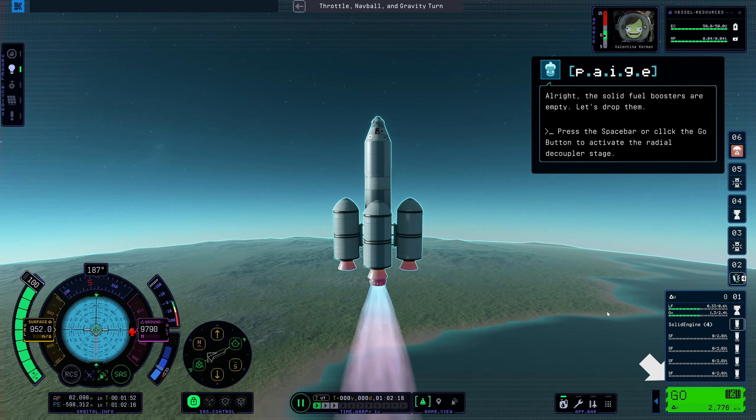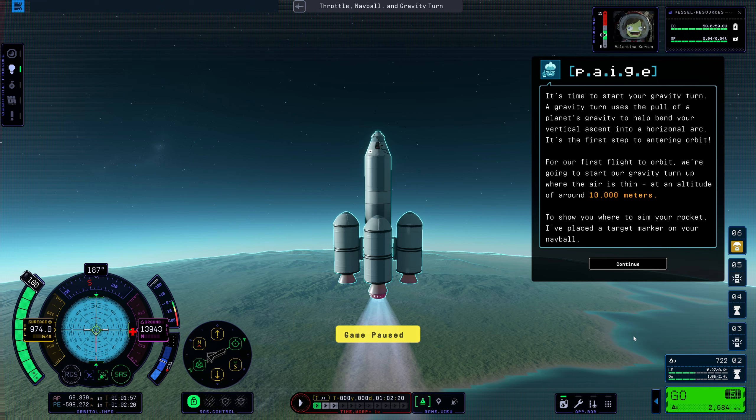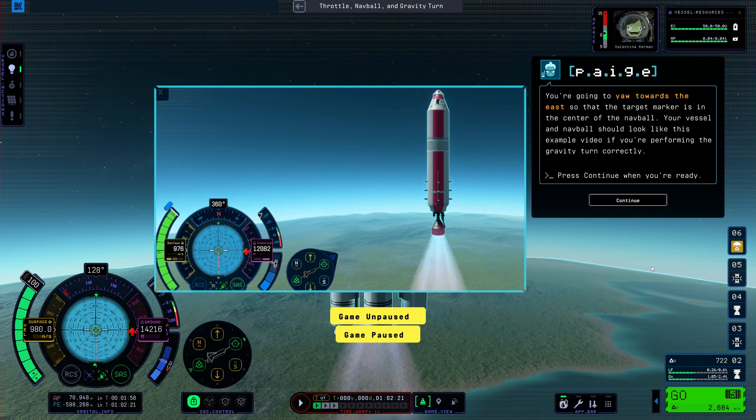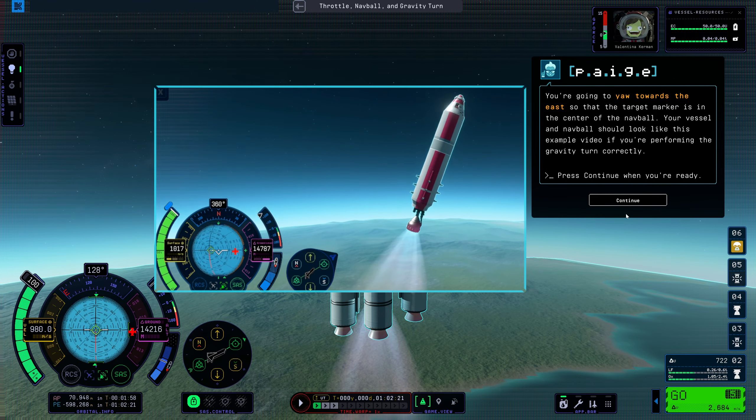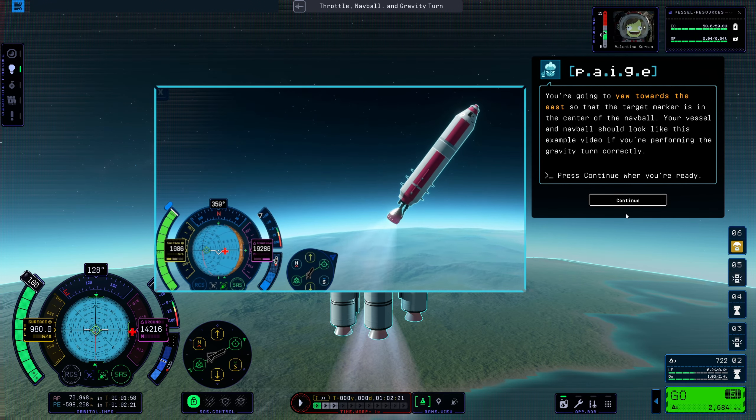Solid fuel boosters are empty — let's drop them. It's time to start your gravity turn. A gravity turn uses the pull of the planet's gravity to help bend your vertical ascent into a horizontal arc — it's the first step to entering orbit. For our first flight to orbit, we're going to start our gravity turn up to where the air is thin, at an altitude of around 10,000 meters. I've placed a target marker on your nav ball. You're going to yaw towards the east so that the target marker is in the center of the nav ball.